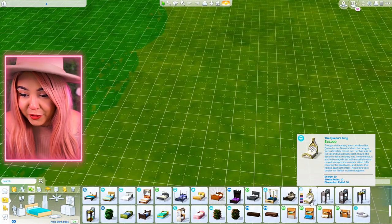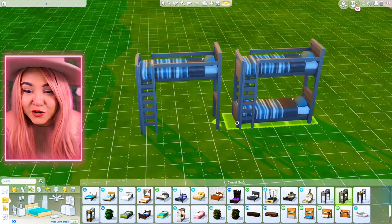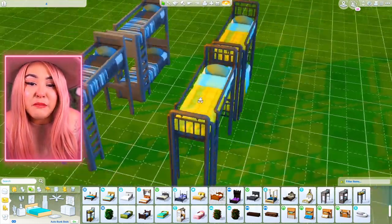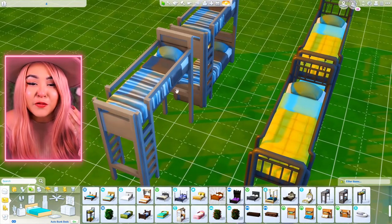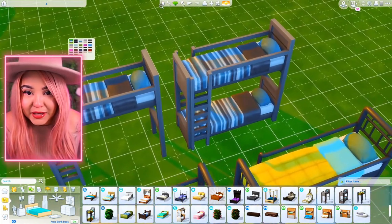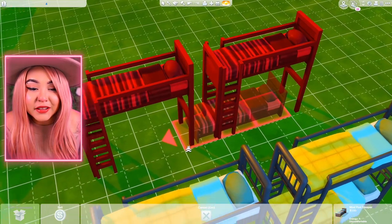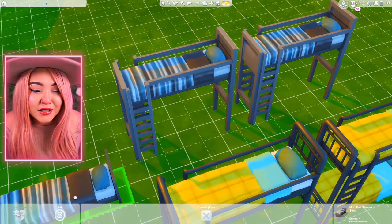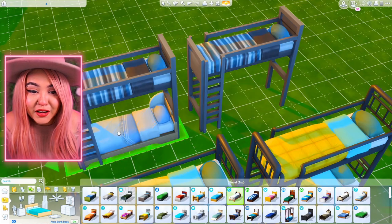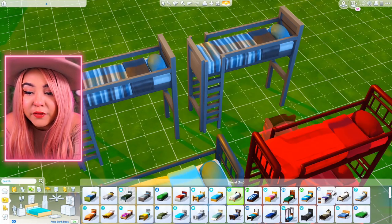First thing I want to check out is definitely the bunk beds. We get two different versions — a loft bed and an actual bunk bed. One is wooden and one is metal. I like the style of the metal one, more industrial vibes. It looks like the wooden one is similar to the base game option, which is slotted. You can slot the bed, and apparently you can slot all the other ones too, which I saw on Twitter — so you can have different bed combinations.